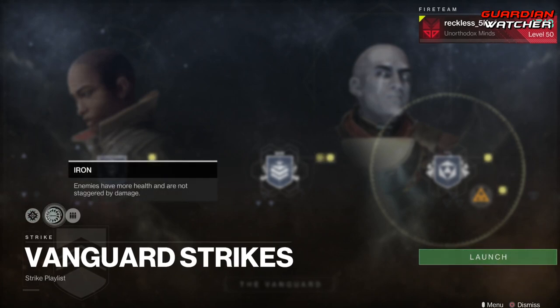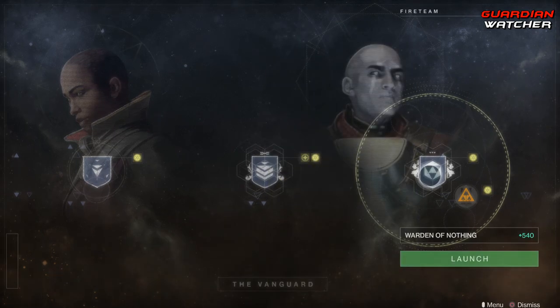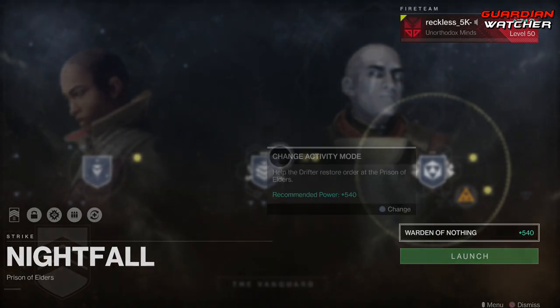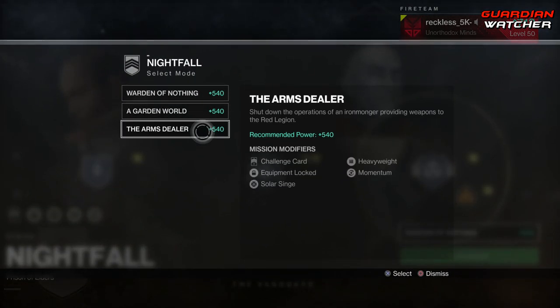We have Void Singe, Iron, as well as Heavyweight for modifiers. For the Nightfall, we need to complete a Nightfall and a Nightfall with 100,000 points. Nightfalls this week are the Warden of Nothing, A Garden World, as well as the Arms Dealer.